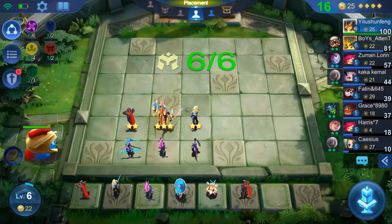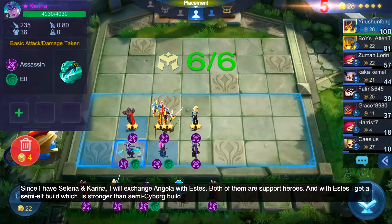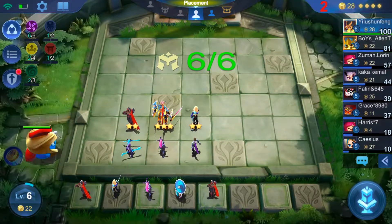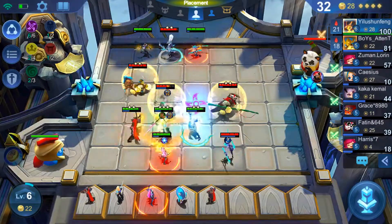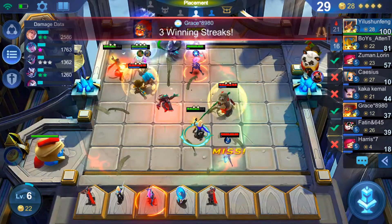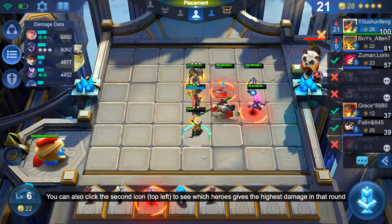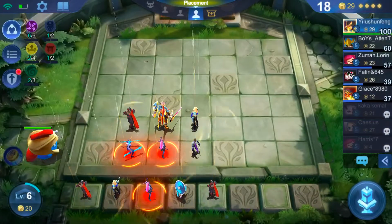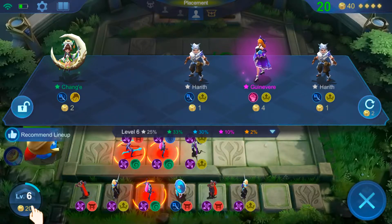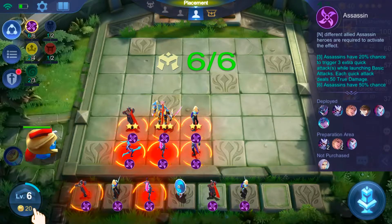Since I have Selena and Karina, I'm going to exchange Angela with Estes. There are three support heroes — Angela, Estes, and Rafaelah — all with different synergies. Since I have two of the elf synergy, I might as well get Estes to half-complete it. You can also click here to see which of your heroes are dealing the most damage in a round.